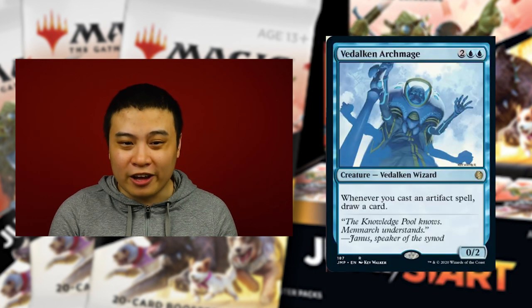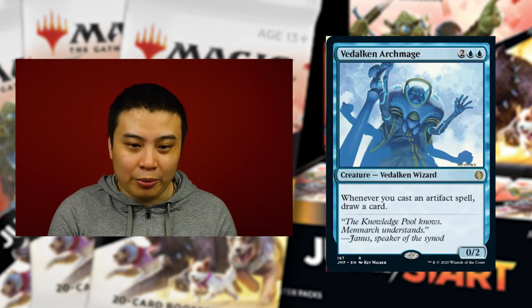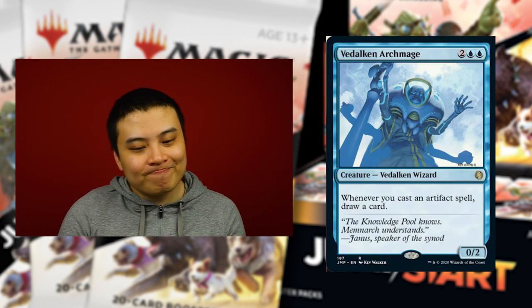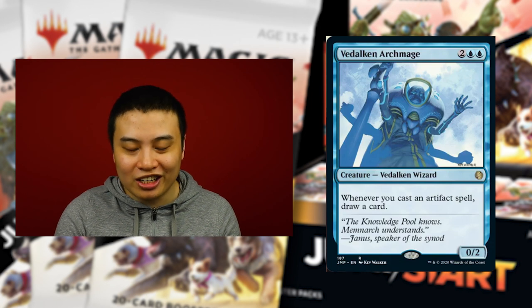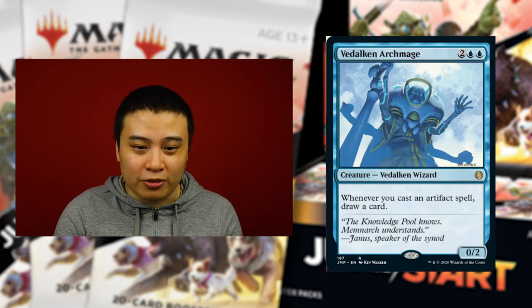The next card is Vedalken Archmage for two blue-blue — it's a 0/2. Whenever you cast an artifact spell, draw a card. This is pretty good for artifact decks and for the Urza deck because you can tap them to play this and also get draw advantage. I'm not too sure how I feel about this one — it's really good inside a single archetype and kind of expensive if you're not playing Urza, but there are ways to cheat her out to get more draw power. It's nice seeing some support for artifacts.